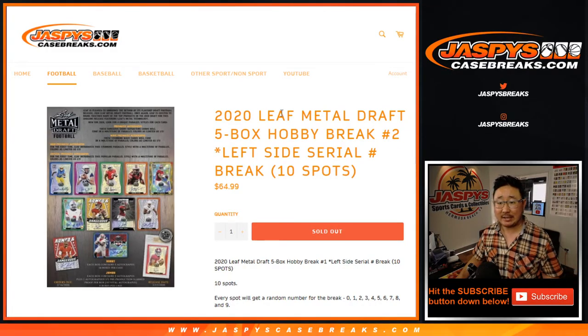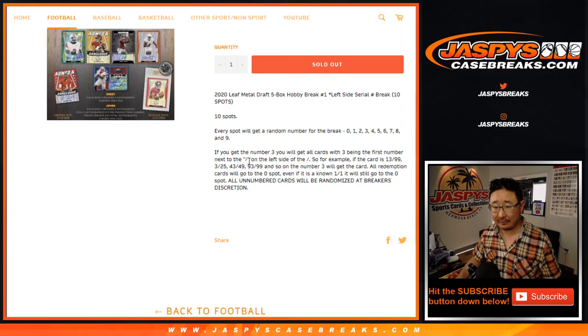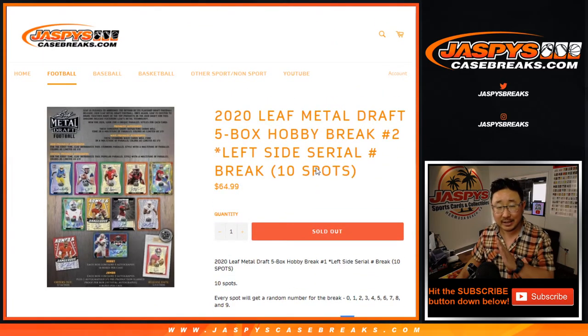Hi everyone, Joe for JazzPeaceCaseBreaks.com coming at you with 2020 Leaf Metal Draft Football 5 box serial number break number 2. We're going to go directly to the left of that slash right there. So if you get the number 3 randomized to you, you'll get 3, 13, 33, 23, 43, 53, 63, 78 — it's a random number block.